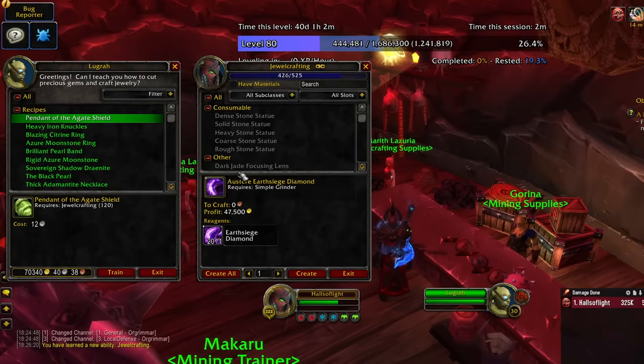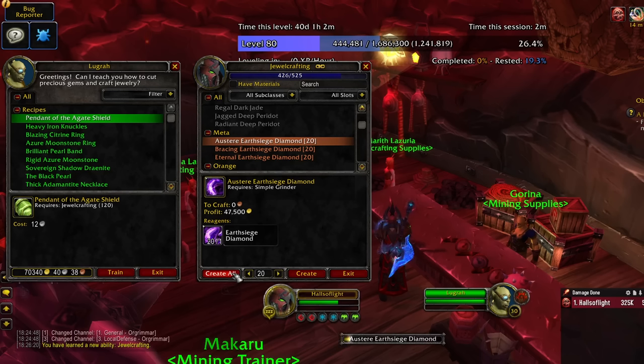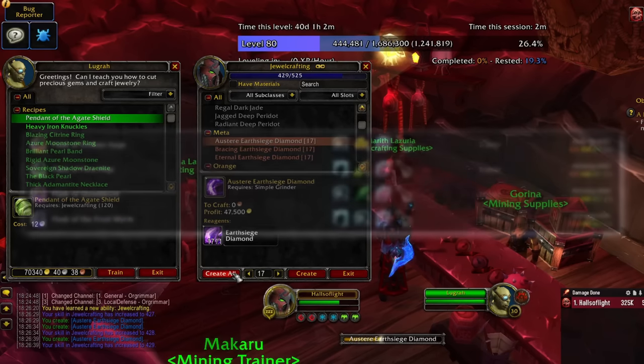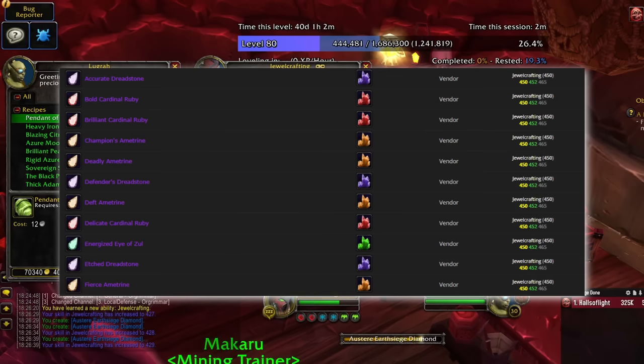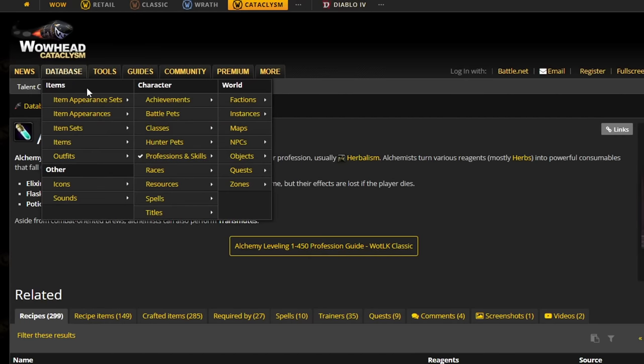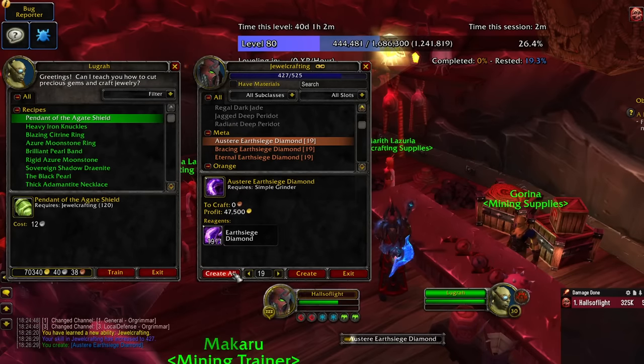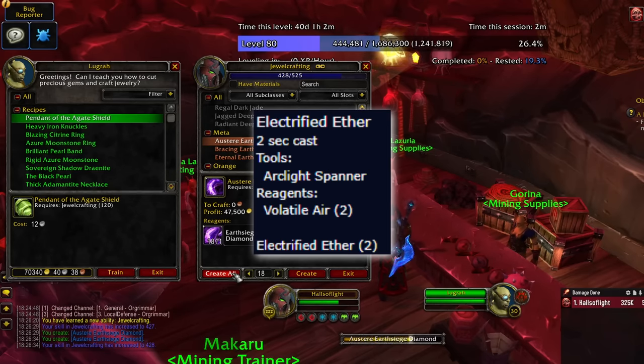Another thing you can do to give yourself a headstart in the new expansion is to have crafting materials in your bank for whatever profession you're trying to max in Cataclysm. Wrath of the Lich King crafts don't simply stop giving skill points after 450, so you can stack up on materials to instantly craft stuff after you learn the new Cataclysm training. Alchemy can make flasks all the way up to 465, Jewelcrafters can make epic gems to 465, and so on. To check what's available for your profession, go to Wowhead and search. Almost every profession will have something beneficial, and even engineering will get a solid headstart by doing this until they can start crafting Electrified Ether at 455.